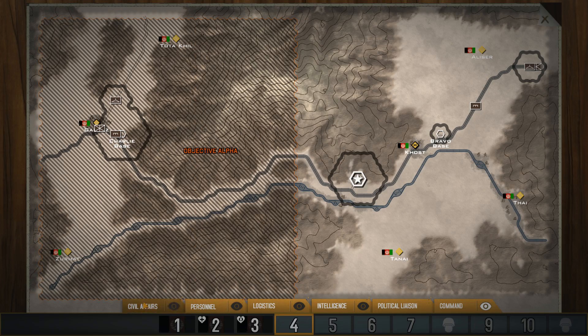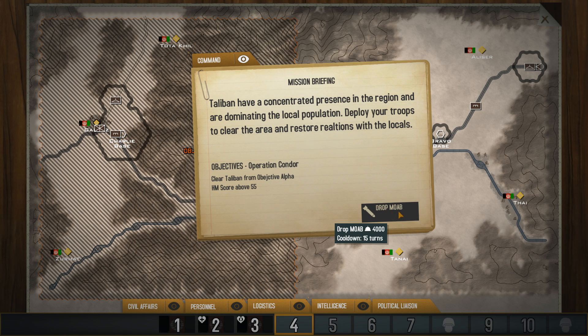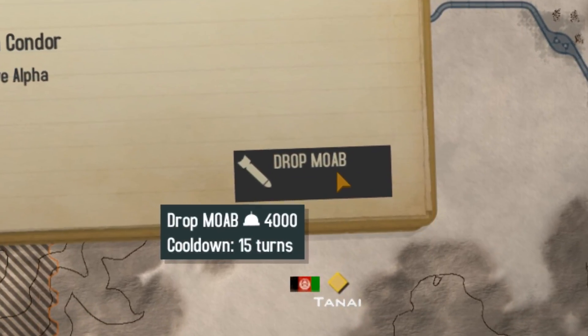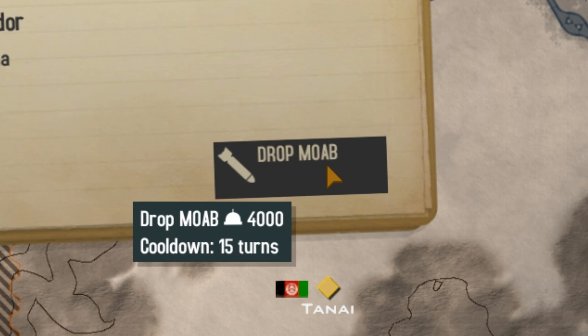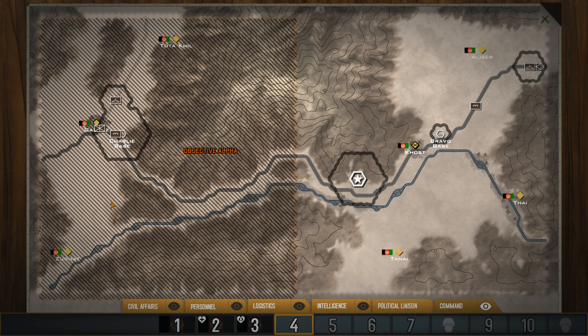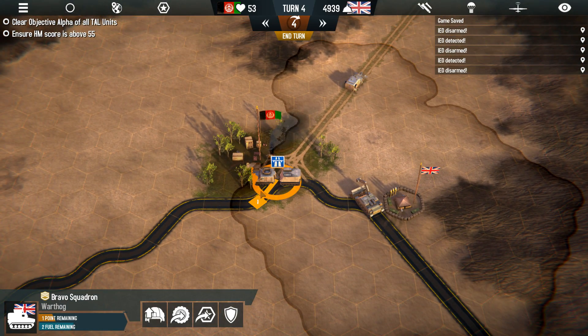That's what the MOAB is for. Here's the weird thing — the MOAB, mother of all bombs, a fuel air bomb, giant catastrophic boom. It doesn't kill enemy units. It hurts no one. It actually can't kill anything. It can kill caves, but you can't see the caves on the map, so I don't even know if you can tell if you hit or not. It's a fuel air bomb that can't kill any units at all. It's a bit weird.